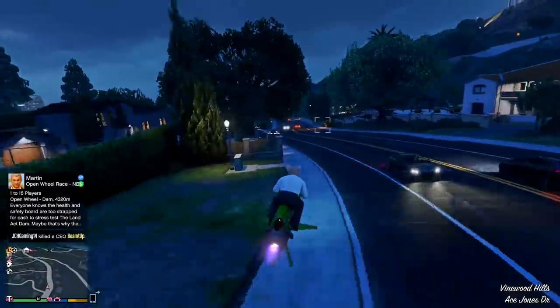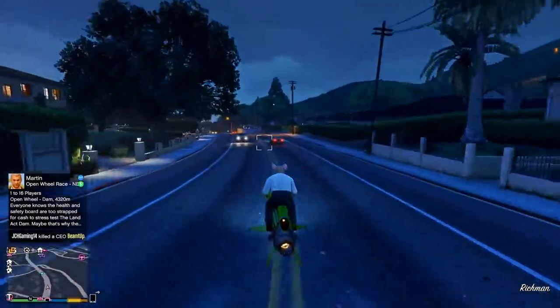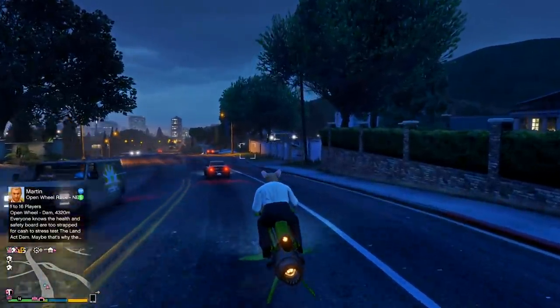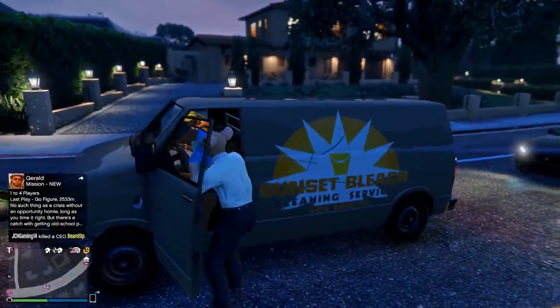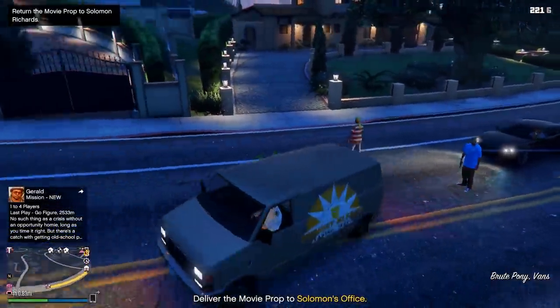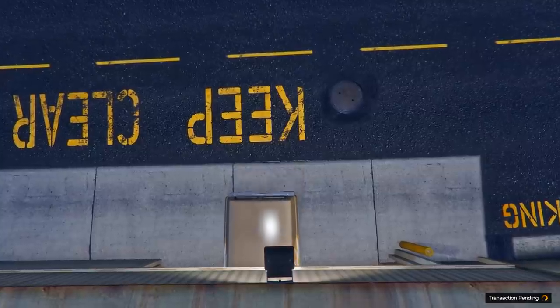Eventually you will see — while flying around — on the minimap the blue dot appears. There is the first van. It's really simple: you just park in front of them, steal it, and then bring it back to Solomon's. I thought there'd be some fight in this, but in all reality there wasn't any.